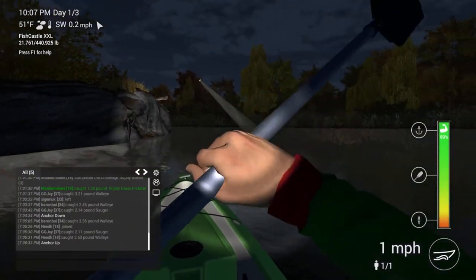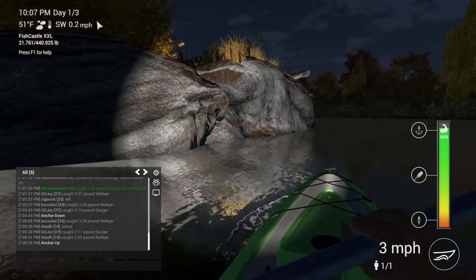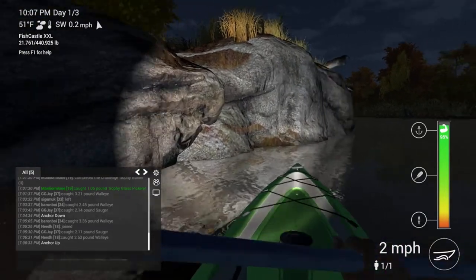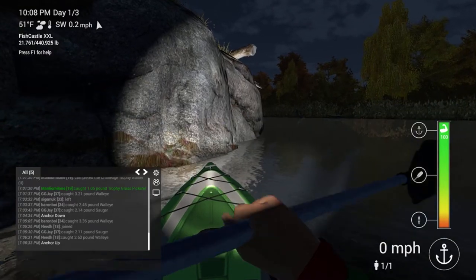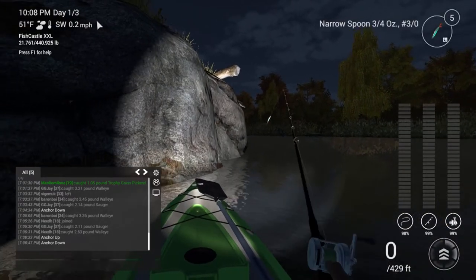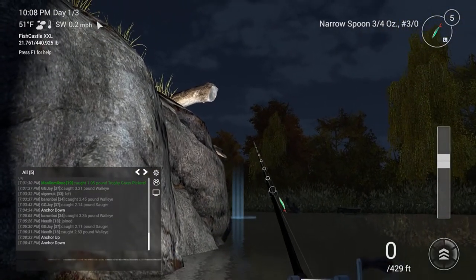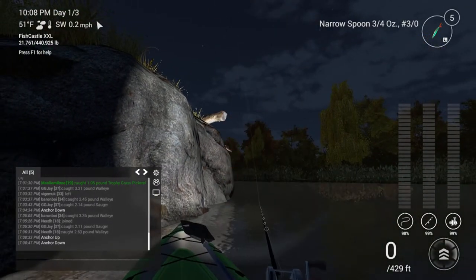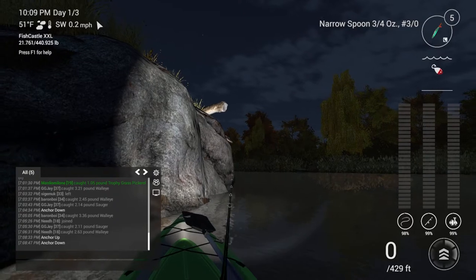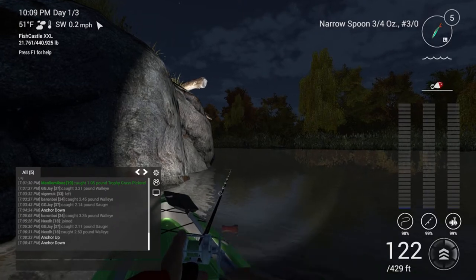We're going to press R — anchor up — and get out of this. Let's get past this light and bring it right about here. Anchor down. We're going to fish right off the edge here. I know they're here — we've just caught a personal best. We're going to go a little bit further across and let it drop down. Now this is fairly deep over there.